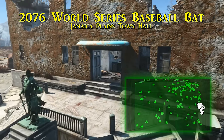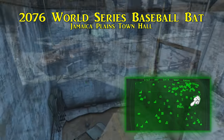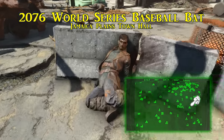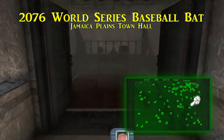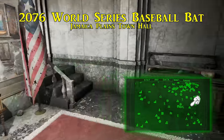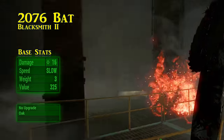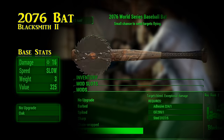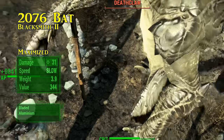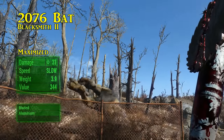Eleventh and last on the official True Uniques list is the 2076 World Series Baseball Bat, found underneath the town hall of Jamaica Plains. A lot of treasure hunters met their demise coming to Jamaica Plains simply to get into the room where the bat is located. You will find their bodies around town, and keys and passwords on some of their corpses to get into the town hall basement. Find your way through the elaborate security grid and into the room where this treasure is located — just to your right, the 2076 World Series Baseball Bat is sitting in the display case. It has a small chance to send targets flying. Its swing speed is slow and its base damage is 16, but with rank 2 of the Blacksmith perk you can add the bladed upgrade and switch the material over to aluminum, nearly doubling its damage. Aim for the fences to break that distance record.